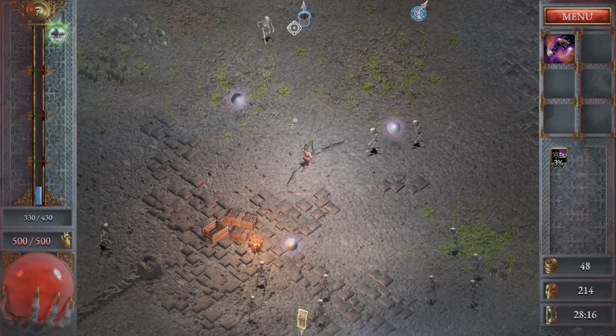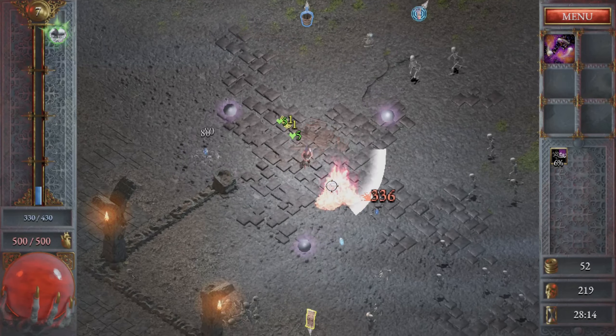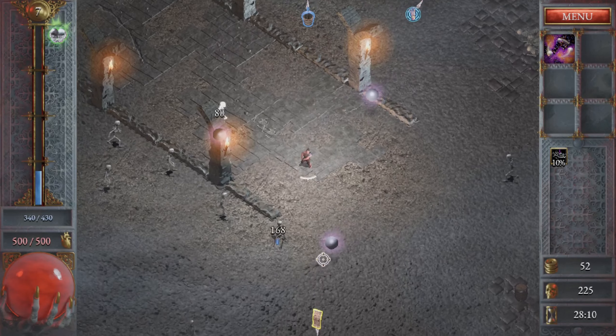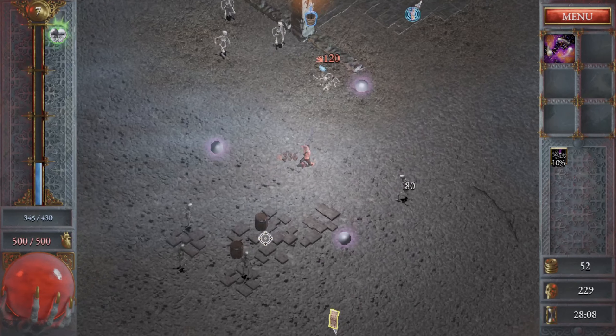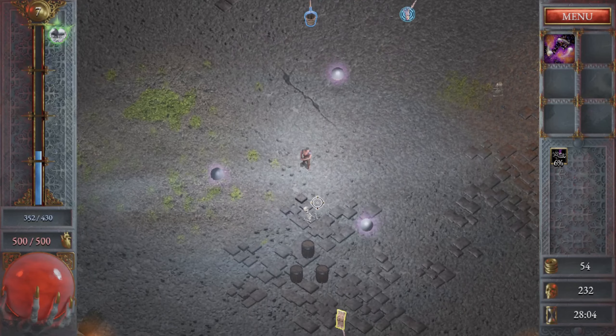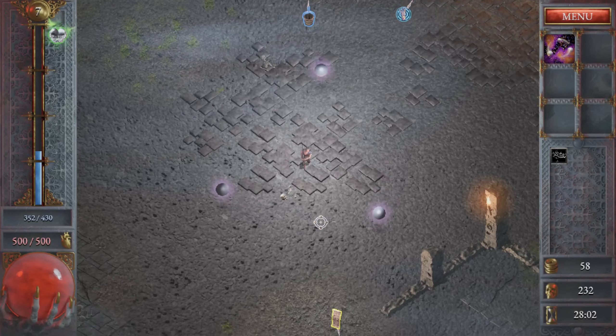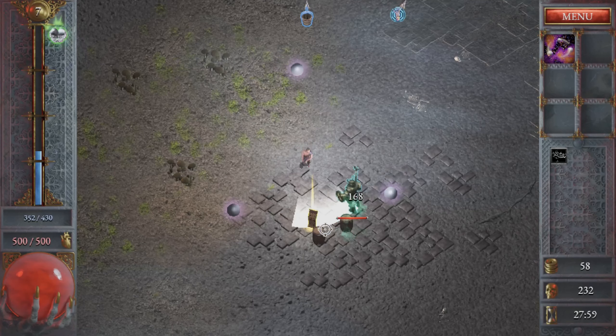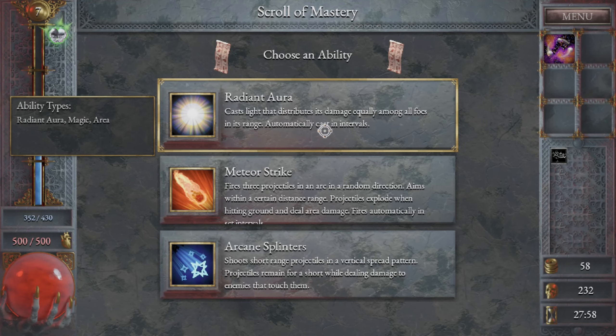Let's take some extra crit because crit is good. We're going to pick this up — this symbol is the well, which is where you send things back. Once we've picked this up we're going to go grab one of those herbs and then head towards the well to show you what that looks like. Basically the well is just where you send your equipment back.